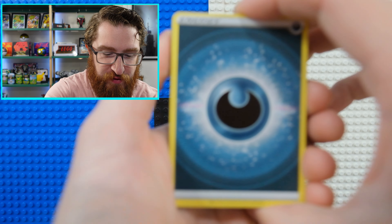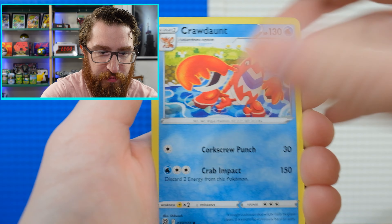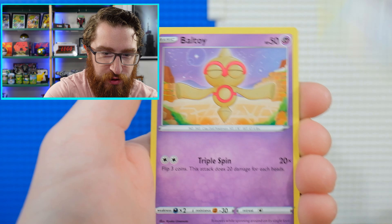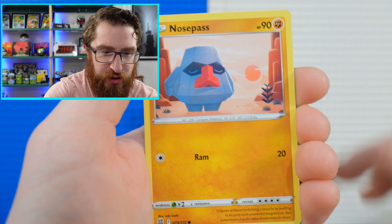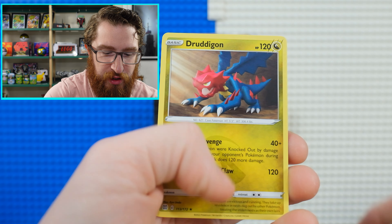The big hits are the alt art Charizards. Magma Basin, Cradily, Chimchar, Machamp, Baltoy, Snorunt, Nosepass, Alcremie, and Druddigon — looks like a Digimon.